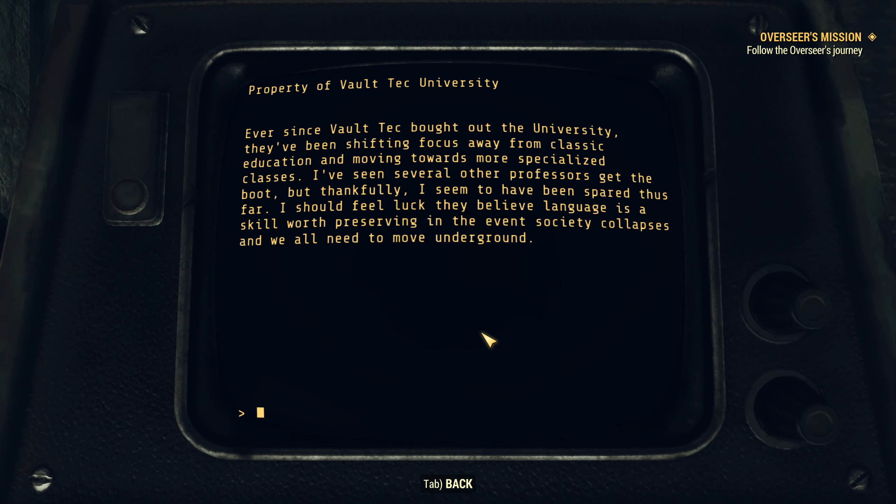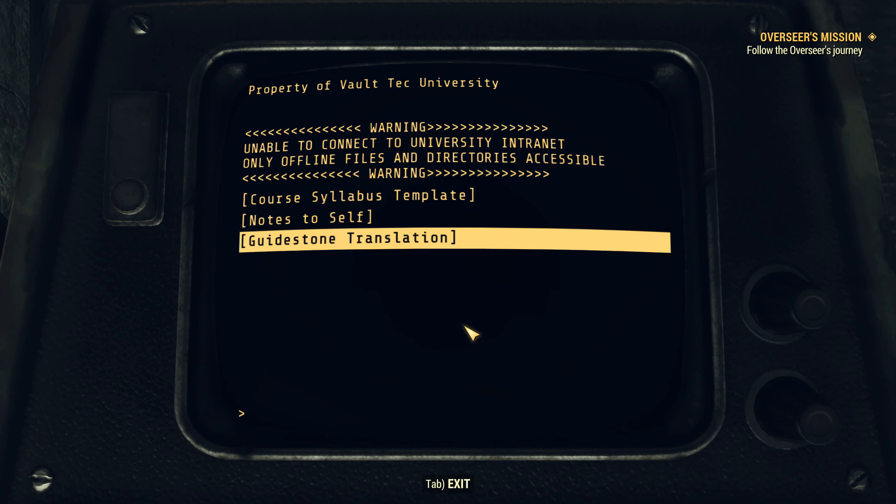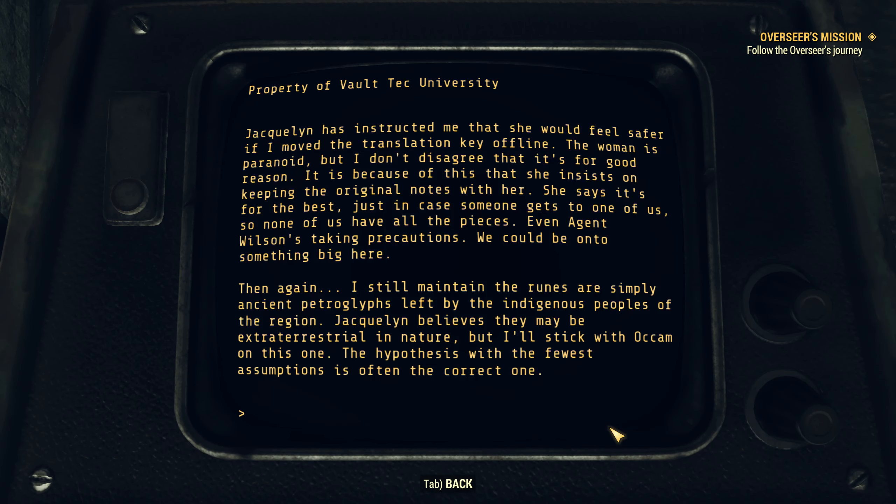'Guidestone Translation: Jekyllyn has instructed me that she would feel safer if I moved the translation key offline. It is because of this that she insists on keeping the original notes with her — so none of us have all the pieces. Even Agent Wilson's taking precautions. We could be onto something big here. Then again, I still maintain the runes are simply ancient petroglyphs left by indigenous peoples of the region. Jekyllyn believes they may be extraterrestrial in nature, but I'll stick with Ockham on this one — the hypothesis with the fewest assumptions is often the correct one.' Let's see what else there is here at VTU while we're here.